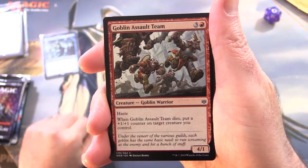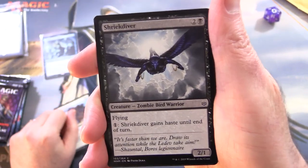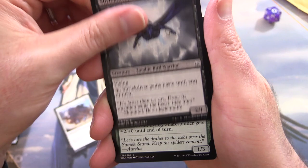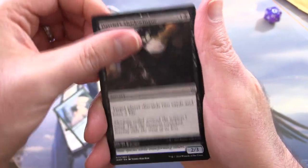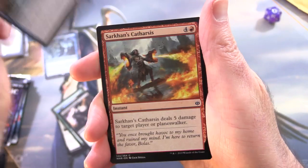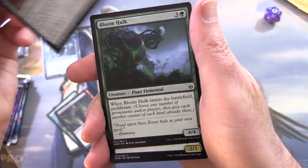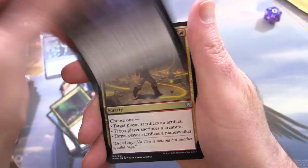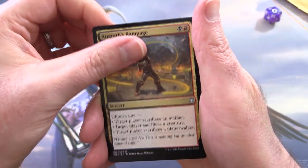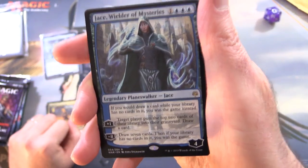Starting off here, we have Goblin Assault Team, Ironclad Crovad, Shriek Diver — so we've got a Zombie Bird Warrior, we'll chuck that in. Snare Spinner, Davril, Shadowfugue, Thunderdrake, Sarkhan's Catharsis, Vraska's Finisher, Saheeli's Silverwing, Bloom Hulk. Uncommons: Leyline Prowler, Liliana's Triumph, Angrath's Rampage. And yes — Jace! Wielder of Mysteries. Welcome!